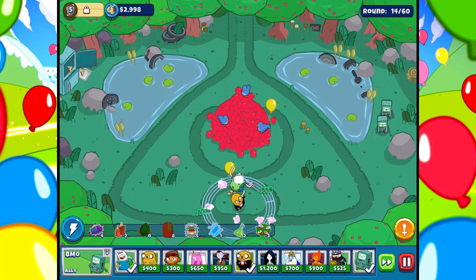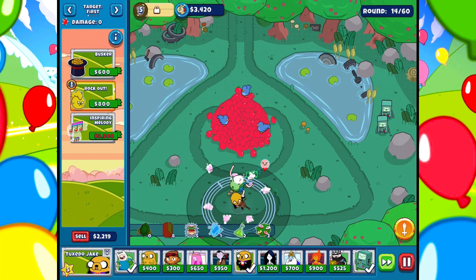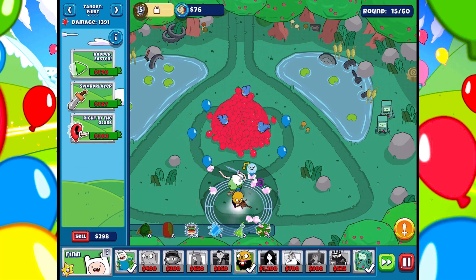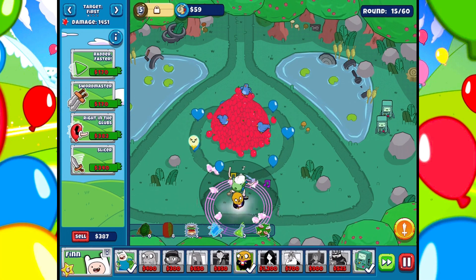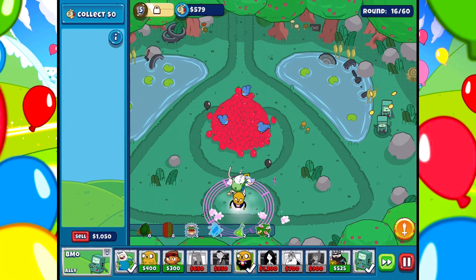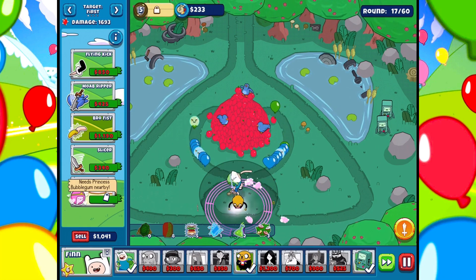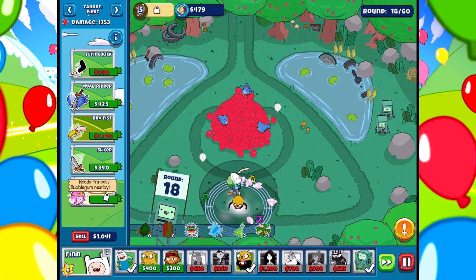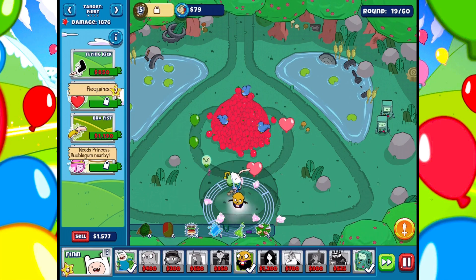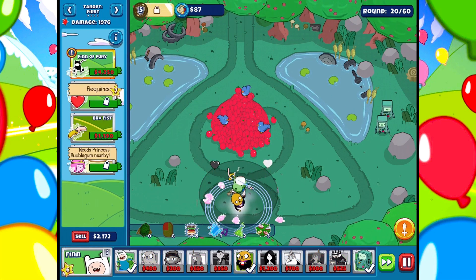This is going completely well — no complaints. Inspiring Melody coming up very soon. He hits the Ghost balloon just fine. So now we upgrade Finn as much as possible, including Limber Limbs and Sword Player. He's hitting these Ghost balloons just fine — not a big deal. I like the idea of just upgrading him as much as possible because he's doing a good job. We do want Brofist, but it's not the most important thing because we're not really suffering in terms of health. He's doing a great job of taking out everything. MOAB Ripper for when the MOABs actually start coming in.